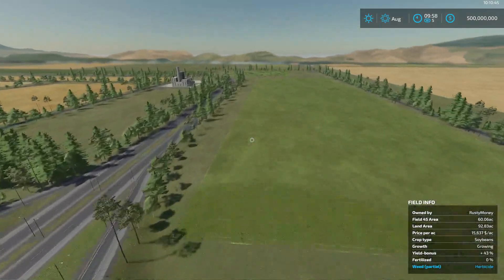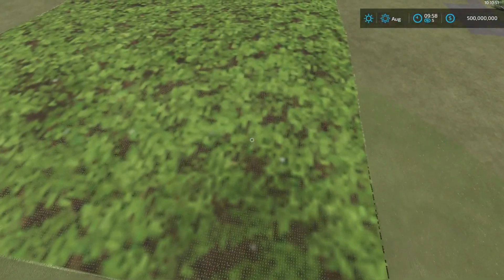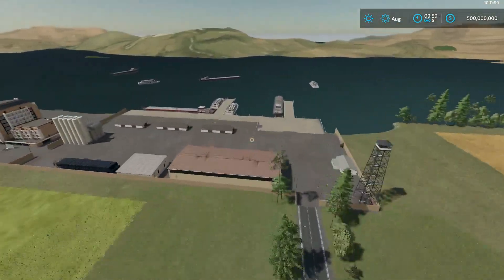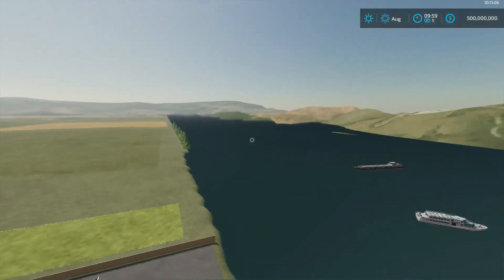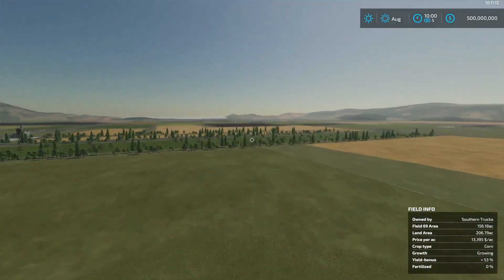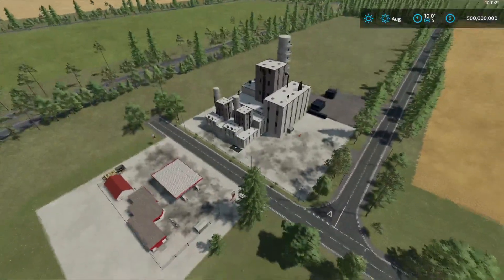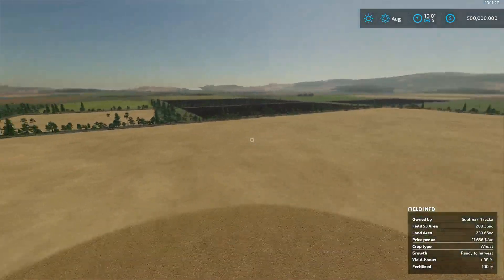We're still going down the highway. This is a field, yep this is a field. And we have a port over here with some ships and stuff like that. And we're at the edge of the map now. This kind of goes down and around. Another sell point here, cell points here. And as you can see, this is a huge map — a very huge map.